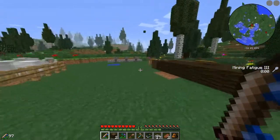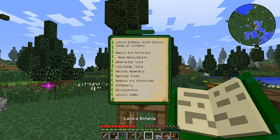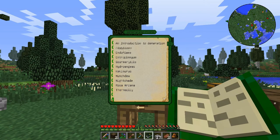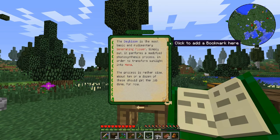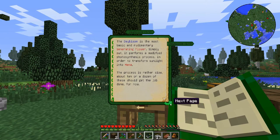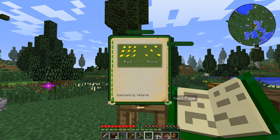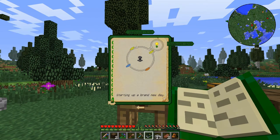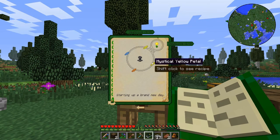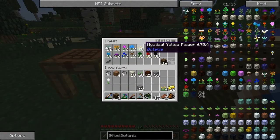Now we're going to start with the basics of this mod, and that's basically generating flora. We're going to start off with the Daybloom. The Daybloom — oh, I didn't know you can do this! Awesome, you can bookmark stuff. So that's really awesome. The Daybloom basically generates mana from the sun.